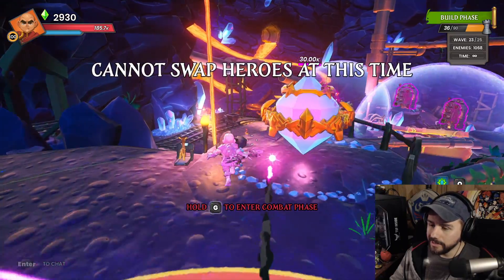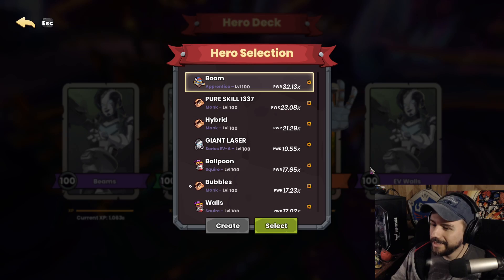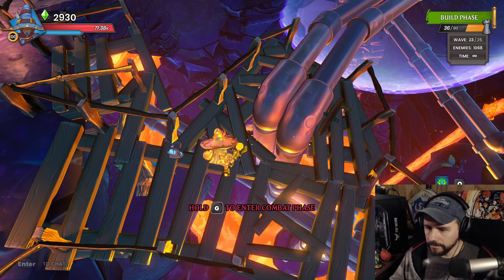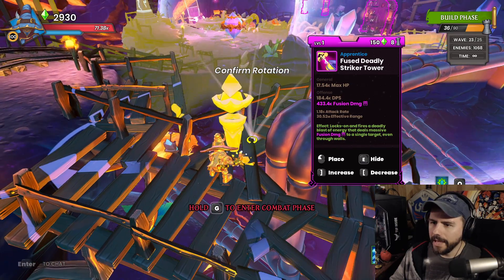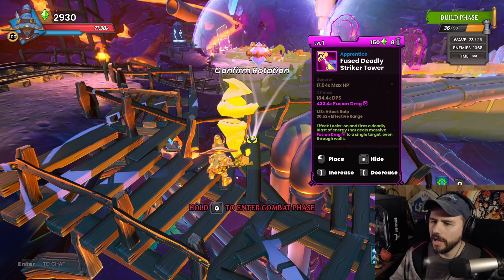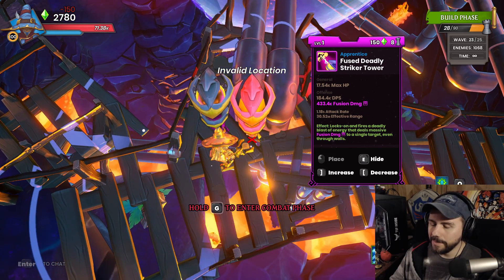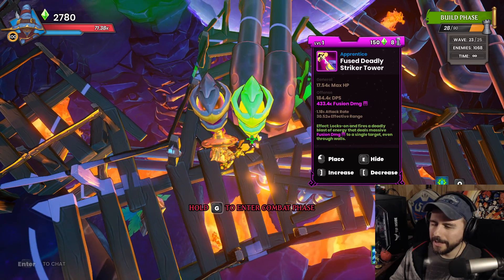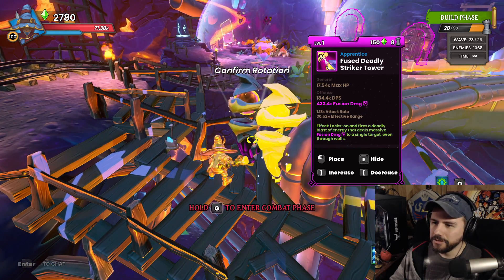We've got 36 DU left, which is the perfect amount for four DSTs and a 4DU buff beam — exactly what we need over here. The first one I'm going to tuck between the pipes and this railing. The left side of the aim I want to just cover that wall out there in that lane, so if the DSTs get a chance to shoot anything that makes it to that wall, they will. They'll usually be preoccupied, but it's there if they get the chance.